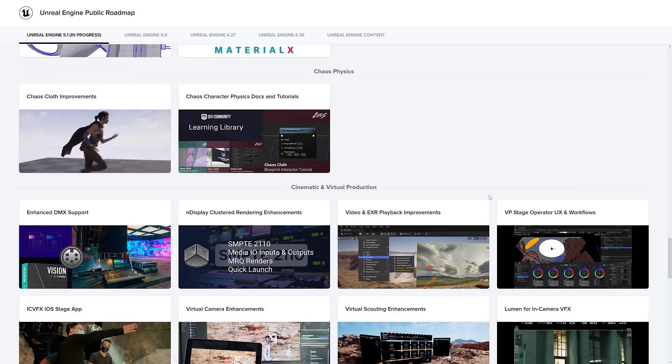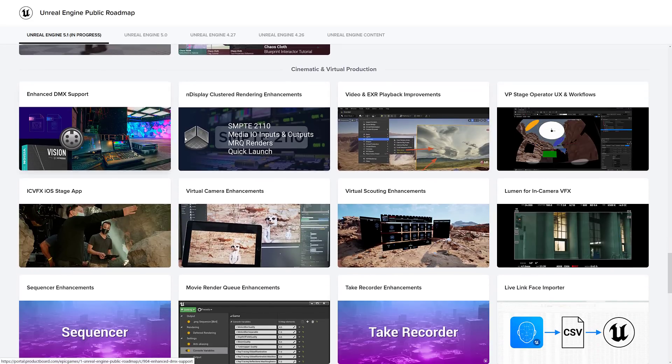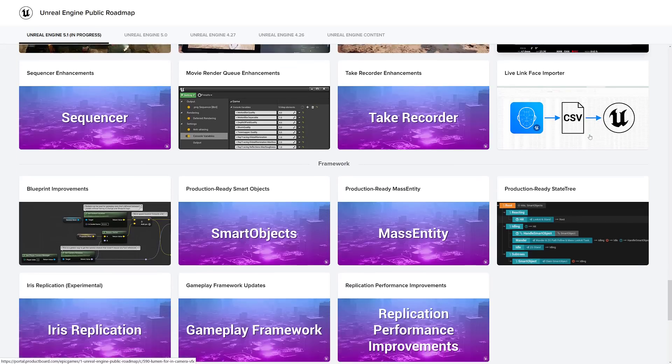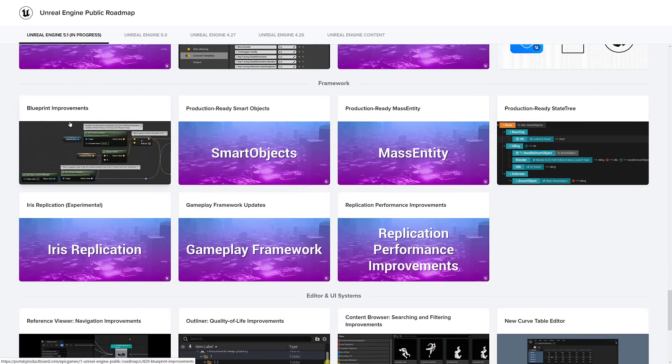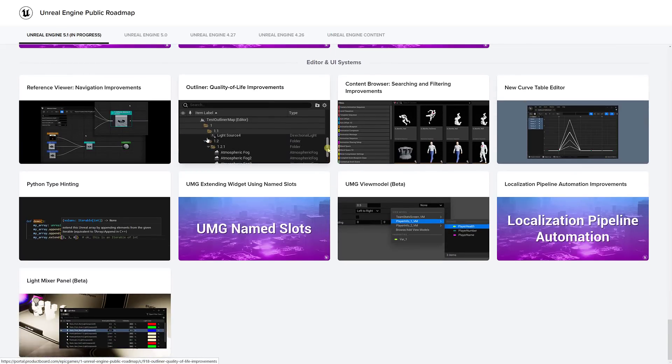In Chaos Physics, we've got Chaos Cloth improvements and physics docs and tutorials being updated. On the cinematic and framework sides, we got improvements to blueprints in general, production-ready smart objects, production-ready mass entities, production-ready state tree, experimental gameplay framework updates, replication and performance improvements, a number of improvements to the editor including reference viewer navigation, quality of life improvements, searching and filtering, curve table editing, Python type hinting, UMG extending widgets using name slots, UMG view model, localized pipeline automation improvements, and the light mixer panel in beta.